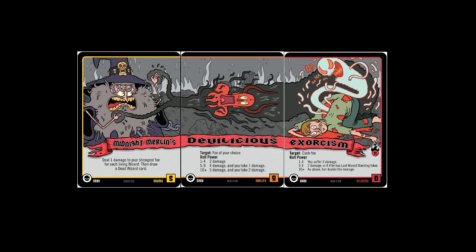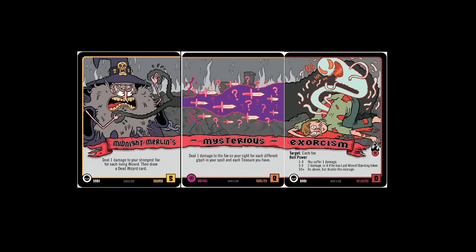Midnight Merlin's Devilicious Exorcism is a very, very powerful spell. What happens when you have a spell that doesn't match all the glyphs? Even without matching all glyphs, you can still have a very nice effect. For instance, instead of Devilicious you could use Mysterious Exorcism — Mysterious says deal one damage to the foe on your right for each different glyph in your spell and each treasure that you have. With two dark and one arcane glyph, moving on to Exorcism you would roll two dice instead of three because you only have one dark glyph.